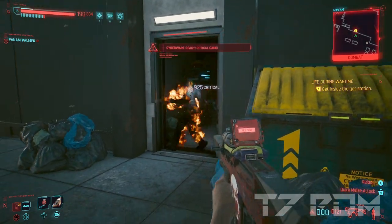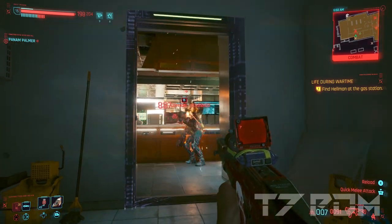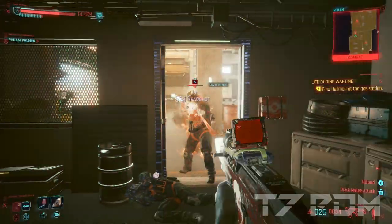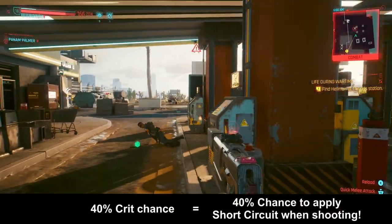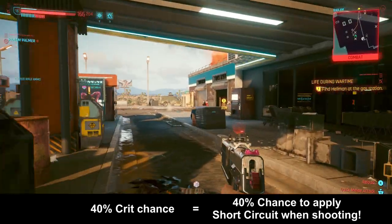Even though that might sound like the ultimate power build on paper, it has some setbacks because this only works when you make a critical hit with your weapon. So you have to increase your crit chance with the highest priority to make this work. With this build, we will reach up to 40% crit chance, which will make sure your enemies won't survive more than 3 or 4 hits. And since your crit chance will also be applied to your quick hacks, this is a win-win situation.